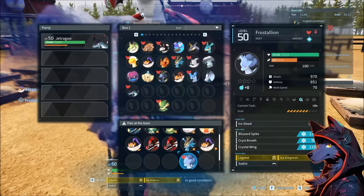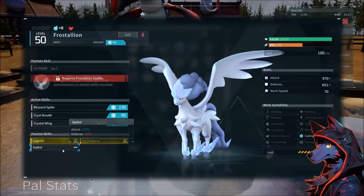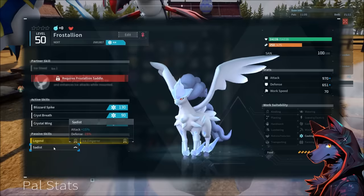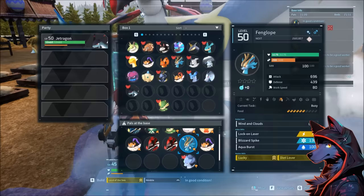Sadist isn't great on a combat pal — it gives +15% attack but -15% defense, so if a pal gets one-shot it doesn't matter. However, for a working or mining Anubis, the defense loss matters less. The ideal passive combo would be Legend, Lucky, Sadist, and Ferocious — so breeding Frostallion with Fanglope until you get Legend, Lucky, Sadist, then breeding an Anubis with Ferocious to eventually combine them.